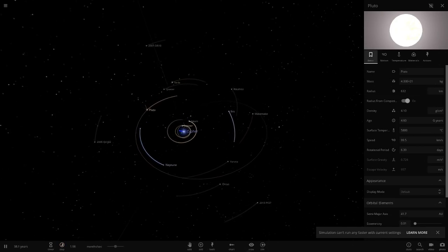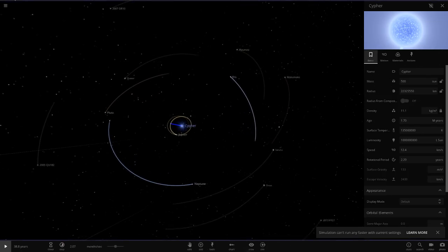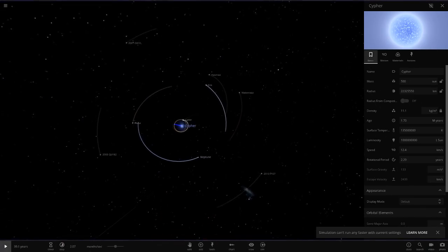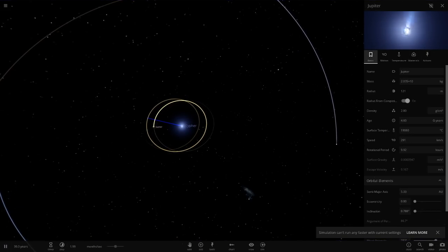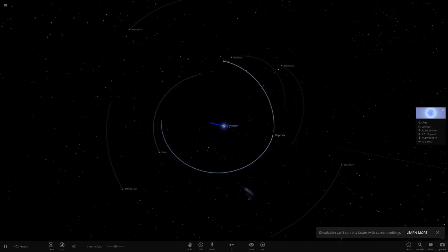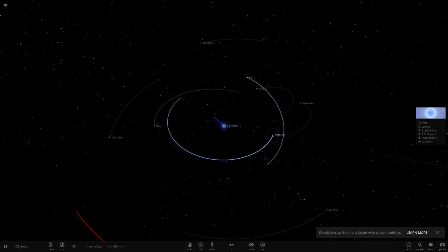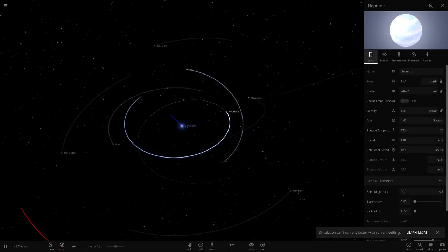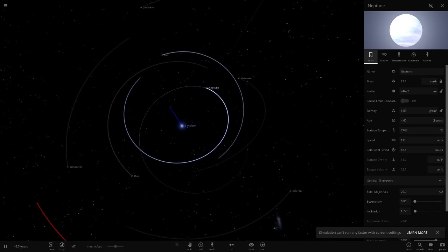Now we just have to play the waiting game and see the objects vaporize. The quicker objects go, the faster the simulation runs. It looks like Saturn and Uranus are gone now. Jupiter as well is on its last legs — look at Jupiter, 14.8 kilometers in radius, and it's gone. Over 318 Earth masses have completely vaporized.